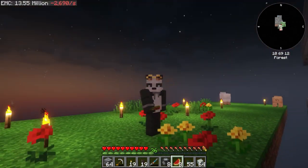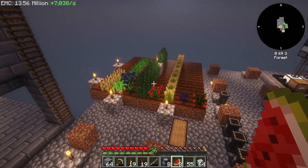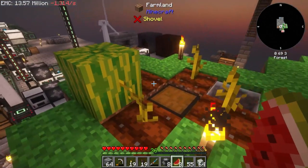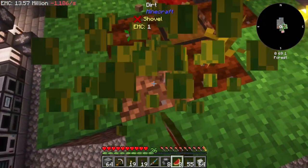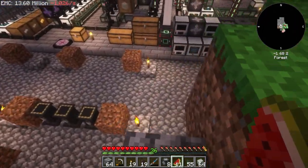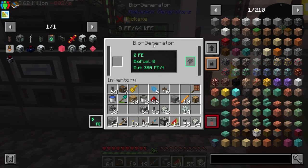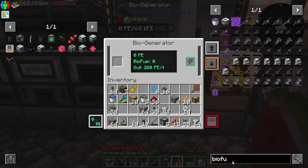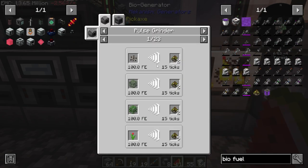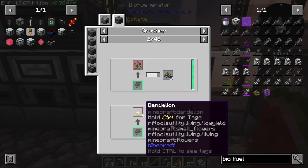We do have this patch of grass that I've been bone-wheeling for seeds and I started a mini farm here along with melons. I got this guy from a trade with the wandering trader, and the plan is to use this biogenerator — the biogenerator uses biofuel, and you get this biofuel from crushing farming materials.